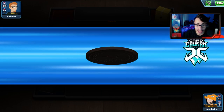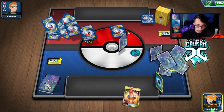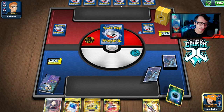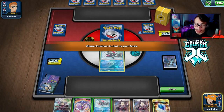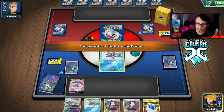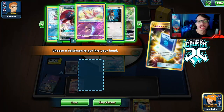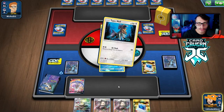Let's get into the next match. We won the coin flip this time — going first is good with this deck. We're against Pikarom though, so they can go turn-one Bolt Hunt and we can't one-shot it, which is a bit annoying. We at least get to set up this time. Not a bad start, the only thing we're missing is a Red & Blue.